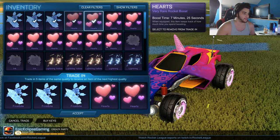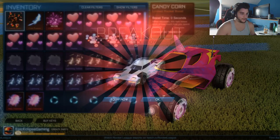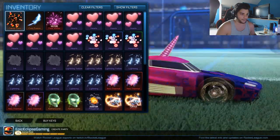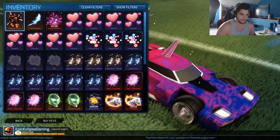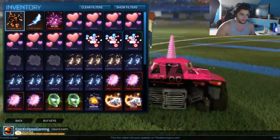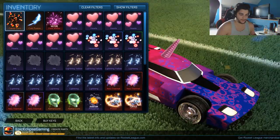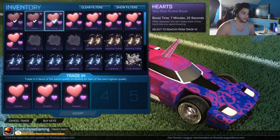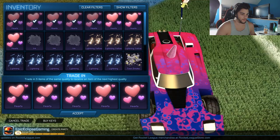Next. Let's go — another one. Oh! The Breakout, painted white. That's nice, that's not bad at all. That's a pretty popular car, and white will, as per usual, probably be the most valuable color. Come on — the Octane and the Dominus are what I'm really looking for. I want a painted Octane.